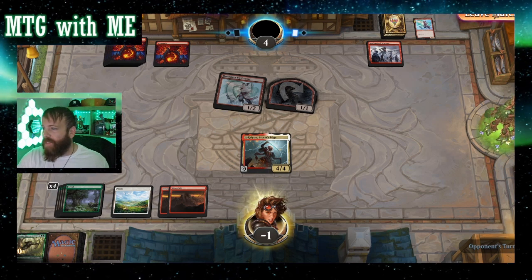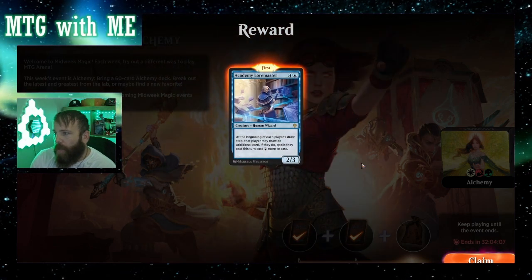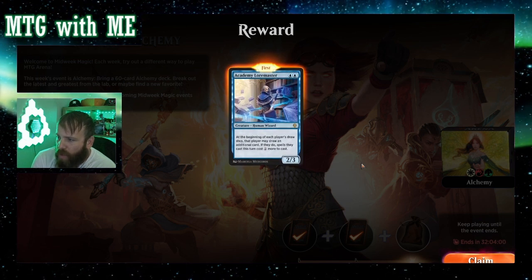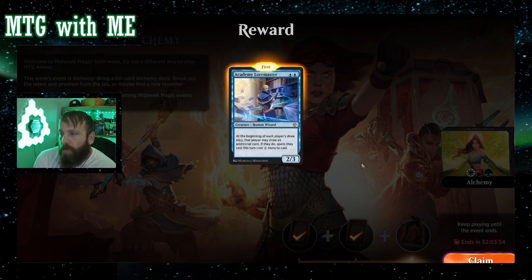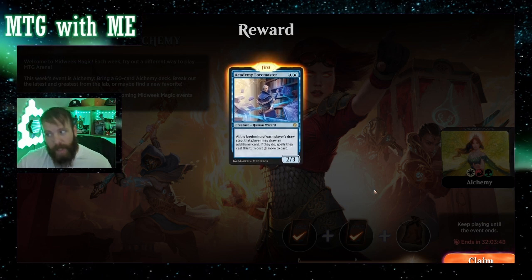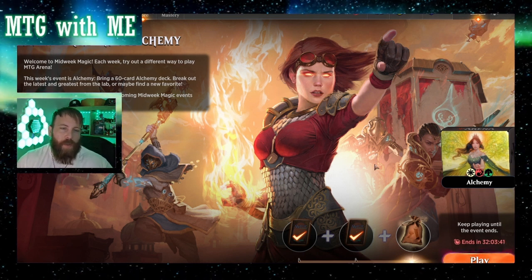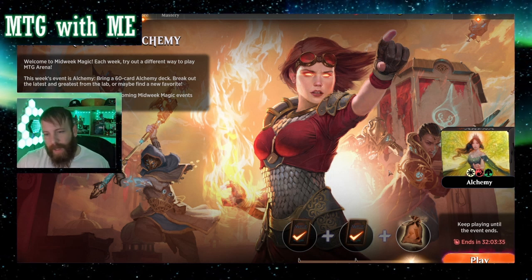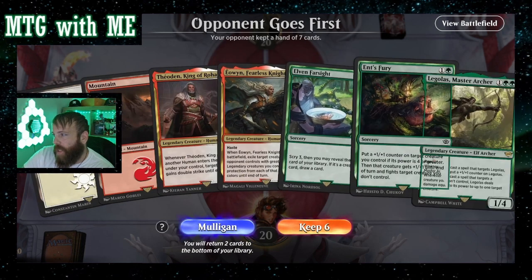Second card: Academy Loremaster, two islands, a 2/3. During each player's draw step, that player may draw an additional card — if they do, spells they cast this turn cost two more to cast. Interesting trade-off. Not sure how many people would actually play that card, but it's definitely playable, especially with blue-black draw-card-lose-a-life strategies combined with Sheltered effects where you gain more than you lose. Alright, this is not a keep — we need more lands.